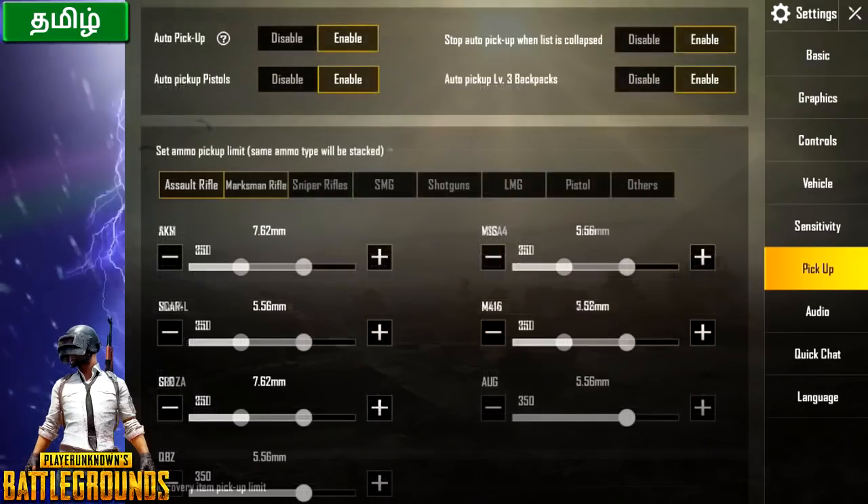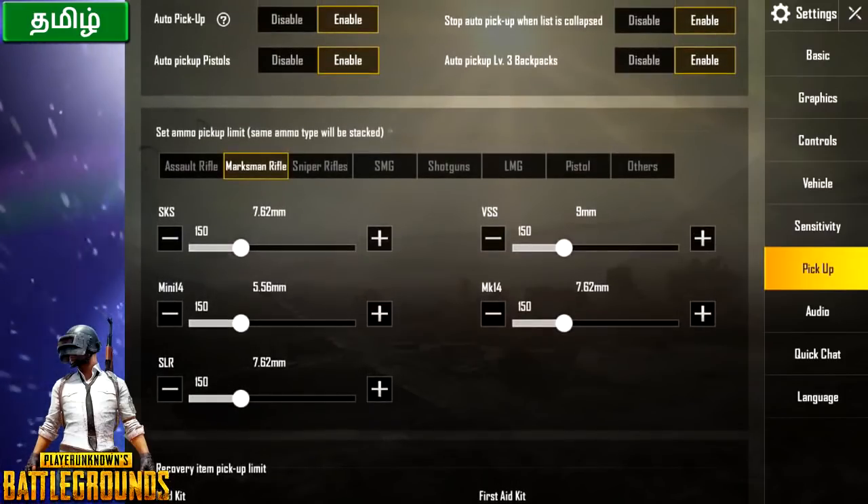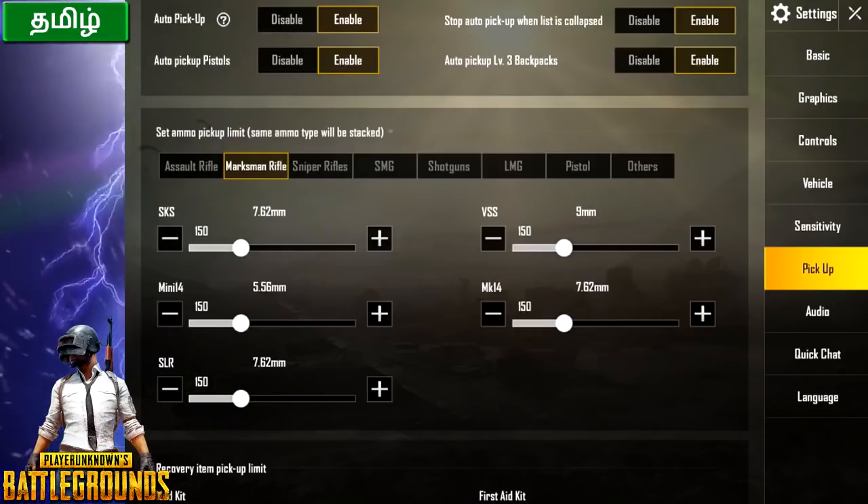Next is Marksman rifle. Marksman rifle ammo is hit damage — 150 is not enough. SKS is 150, Mini-14, SLR, VSS, MK-14 — that is 150.